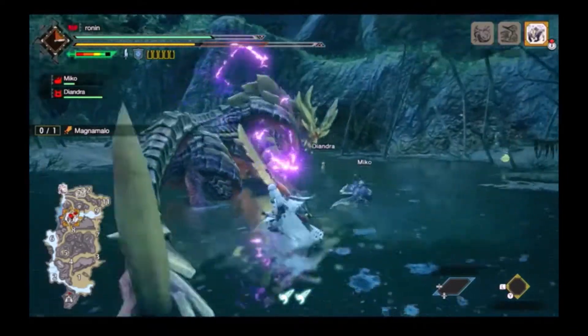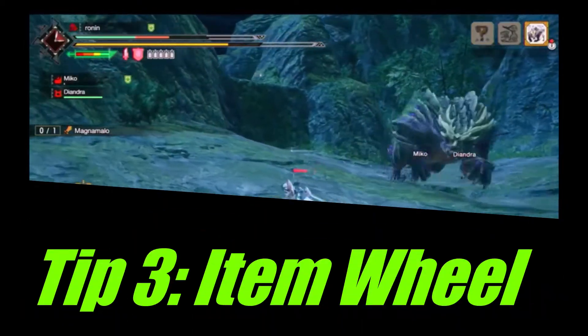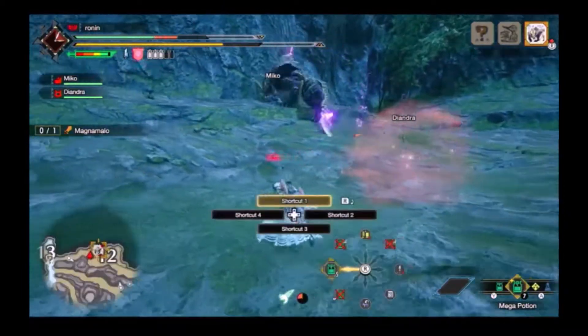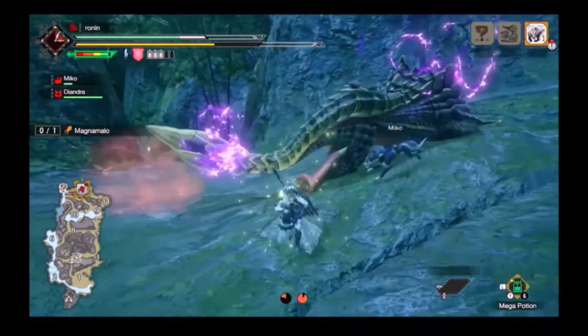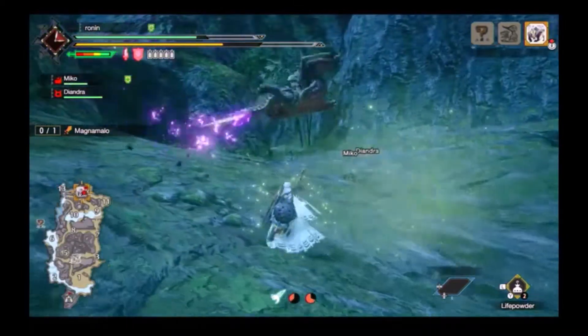He has more than 10k health, so you should aim for 1000 damage per minute if you want to slay him. Kit out your item wheel with healing and anything useful for Magnamalo. You only need a minimum of 1 loadout, but if you really want to optimize, you can use all 4 shortcuts, giving a max of 32 items you can access with minimum button presses. If you know how to drop an aerial bomb, assign barrel bombs onto your shortcuts.